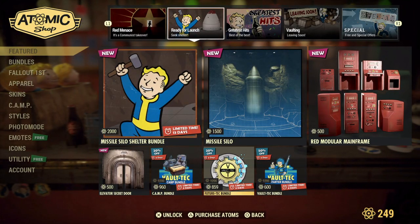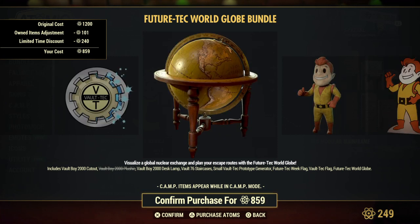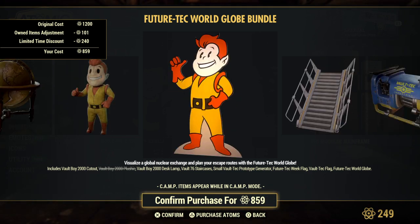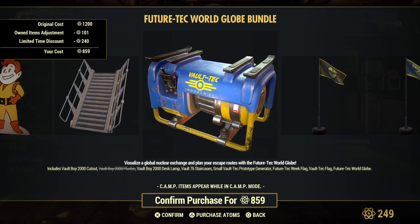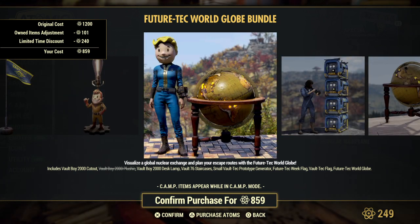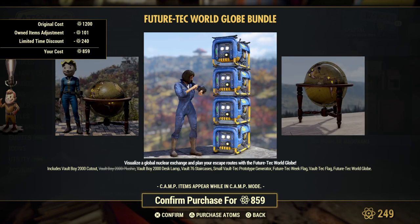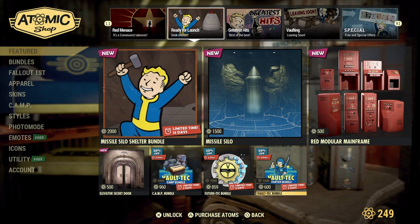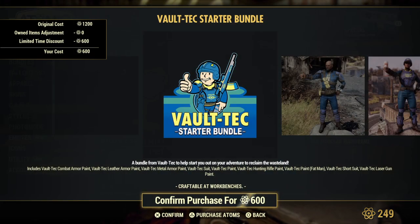You can get the future tech bundle. Oh, I missed the globe — the globe is so nice! You get the creepy Vault Boy 2000 plushie and cutout, some stairs, generator, a few flags, a lamp, and the really awesome globe. I accidentally destroyed mine and I never got it again. I wish they would sell it by itself because I'd buy the globe again.